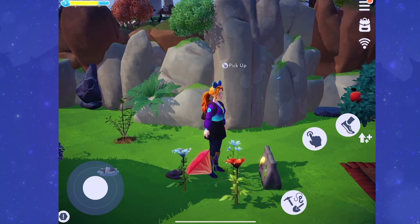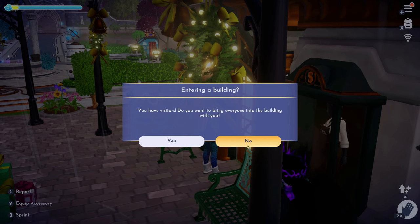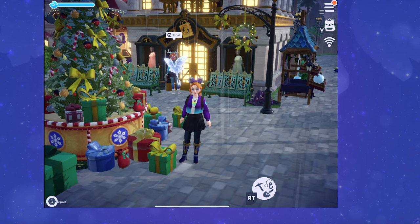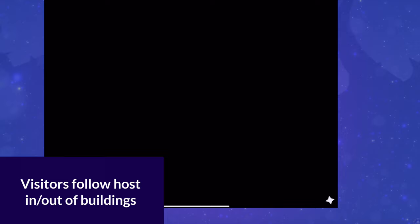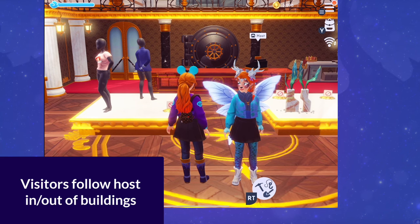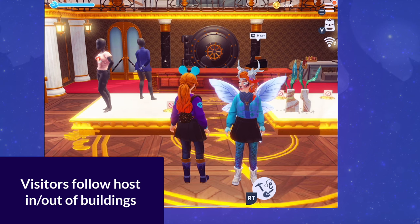You won't be able to talk to any villagers or go into any villager houses. Visitors cannot go into any buildings unless the host enters first — when the host enters a building, visitors will be teleported inside automatically. The only buildings you can currently enter are Scrooge's shop and any of the player houses, including your main house and secondary houses. When the host goes to enter Scrooge's store, they'll be shown a prompt asking if they want to bring all visitors into the store.